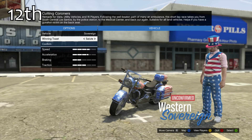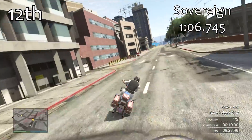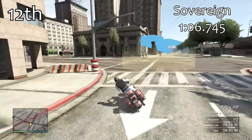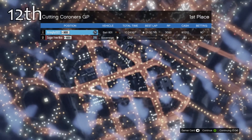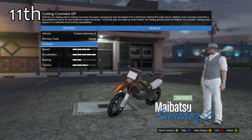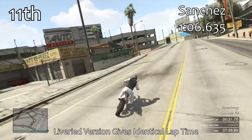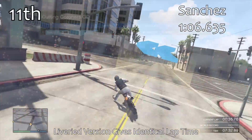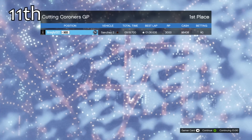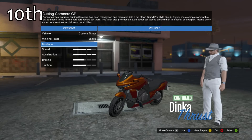In 12th place just ahead of it is the Sovereign. It's quite nice to drive and pretty quick around the corners, though it is only a one-seater. The 1:06 lap times we're seeing here are very similar to the Voltic and the Alpha from the cars. The Sanchez in 11th place and the Sovereign are pretty much on the same pace as the Voltic and the Alpha when fully upgraded.